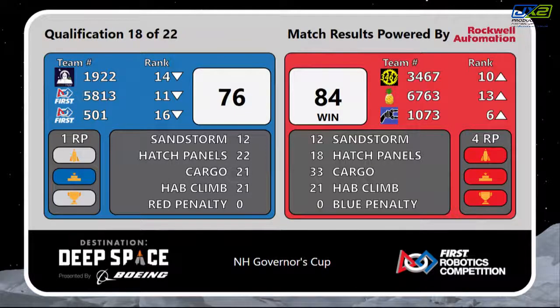Red alliance earning not only the ranking point for the rocket ship but additionally the habitat ranking point, giving them four ranking points total. Blue alliance earned one ranking point.